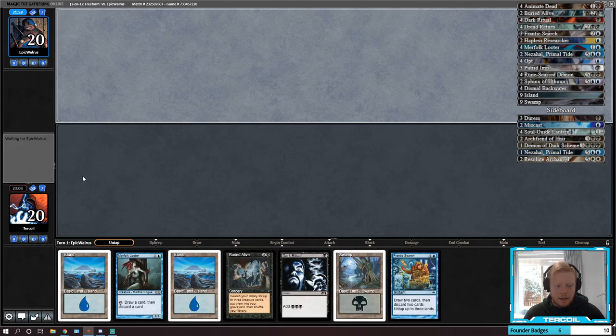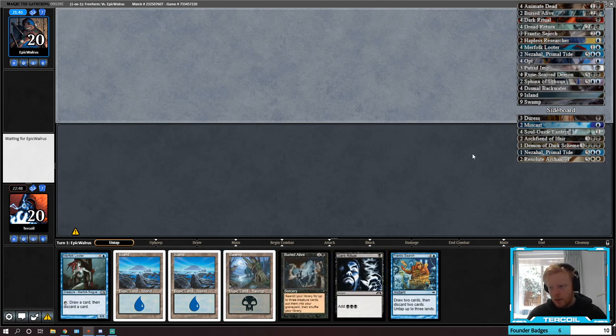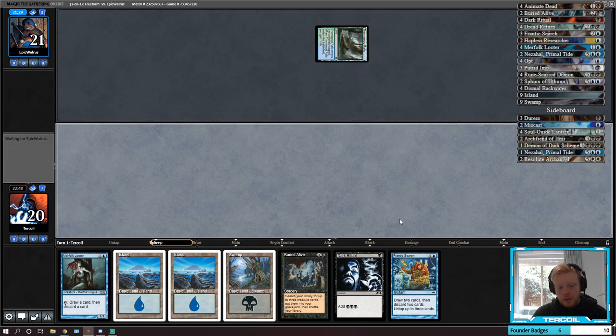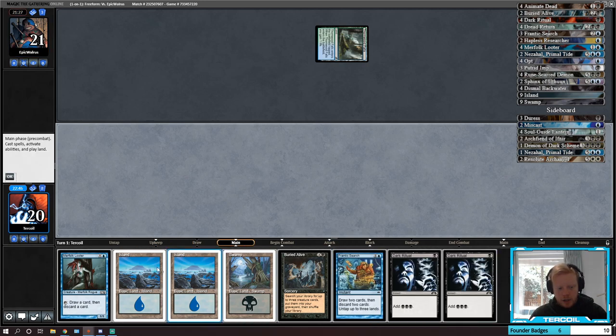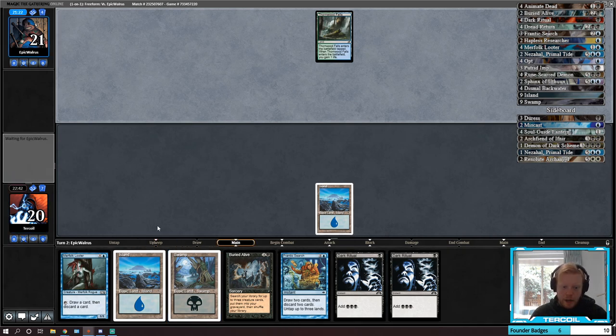We've got enough main deck reanimation targets. This time I was definitely going to reanimate early, but now they've likely got graveyard hate so it's hard. This might be a mulligan — if we don't find Animate Dead this hand doesn't really do anything, but it does have card selection so I'll keep it. Oh, they're mulliganing to four — looking for a lantern, I guess, expecting us to scoop to a lantern.